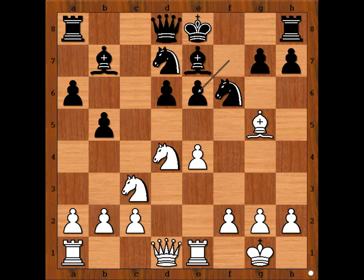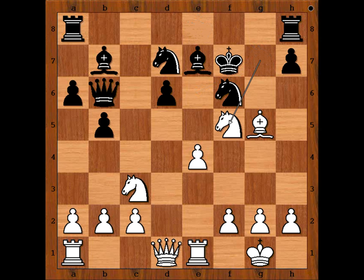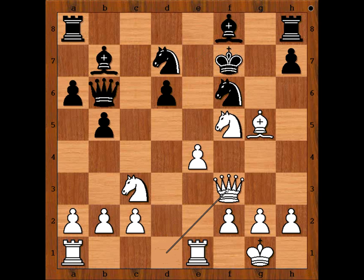Bishop takes, pawn takes, knight takes, forking the queen and the pawn on g7, queen to b6, knight takes on g7 check. As we said, three pawns plus the attack is ample compensation. King to f7, knight to f5, bishop to f8, preserving black's dark-square bishop. Queen to f3, lining up the queen with the black king.